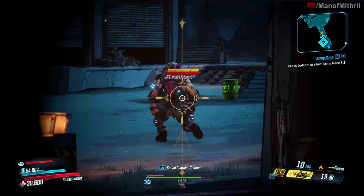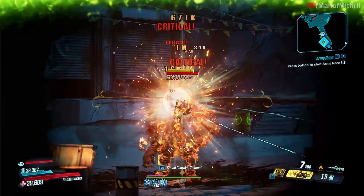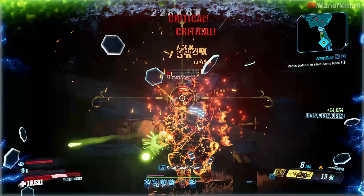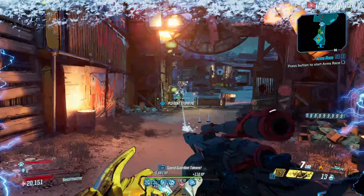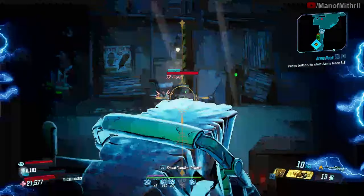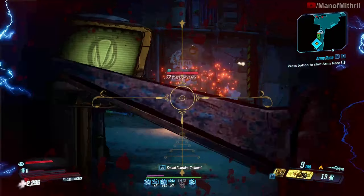Alright, let's see. It looks like it does all three: the fire splash damage, the ammo returning to the magazine, and I saw the cryo ricochet as well.